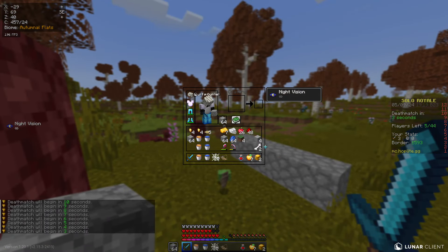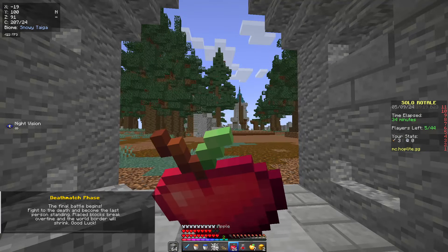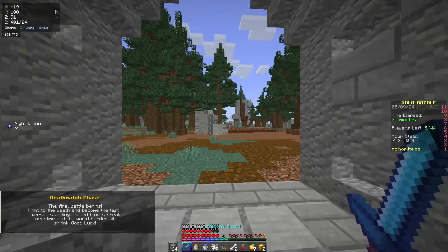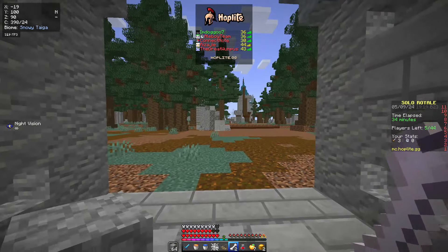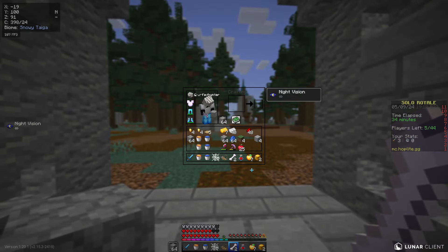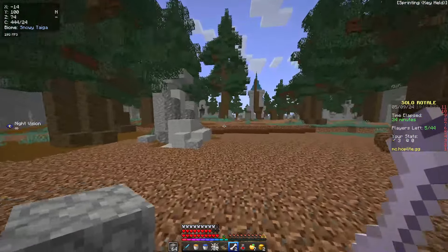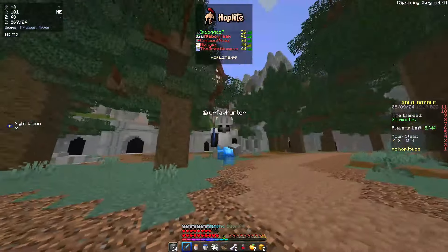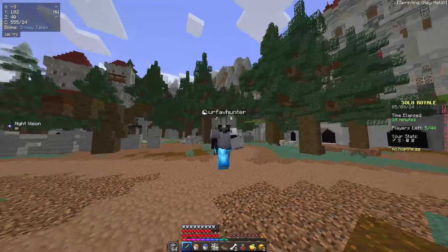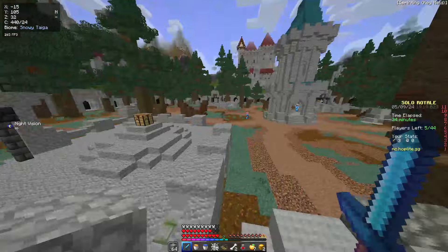I'm just going to prepare for that match I guess. He has a tracker pack — I have it too. I've got two G-heads, seven lights, and one potion of healing instant two. This guy is full diamond, probably pretty stacked. There's another one — two guys all diamond.